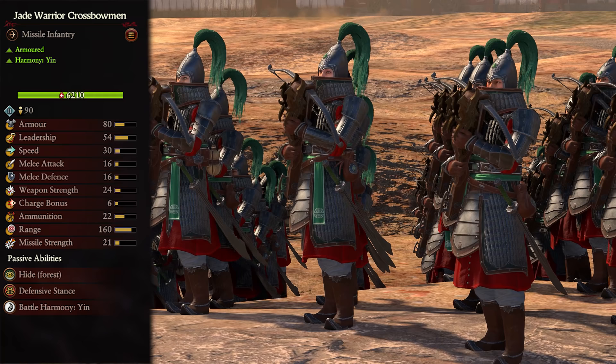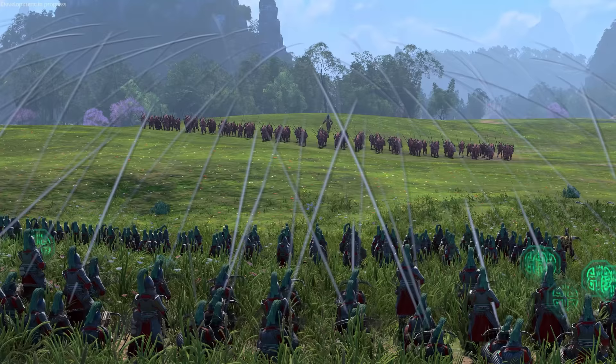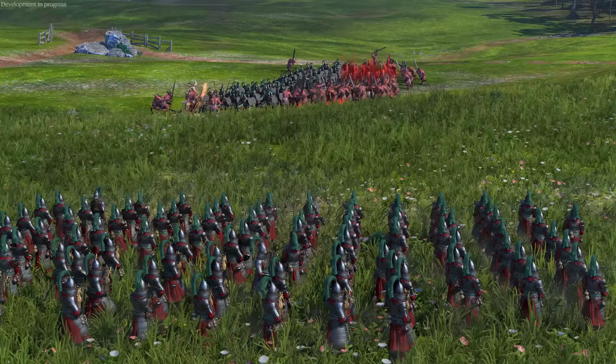Next, you have the Jade Warrior Crossbowmen. These are a tier 2 Yin unit and are armored. These are a direct step up from peasant archers in pretty much every way - more range, missile strength, and better survivability in the form of armor. They should by no means do any melee fighting, but will stand up slightly better against most forms of damage. Keep them behind your front lines firing at enemies on approach. Once the lines clash, get them good angles either over your allies' heads or on the flanks to ensure the highest damage output and least friendly fire.